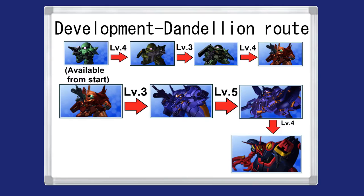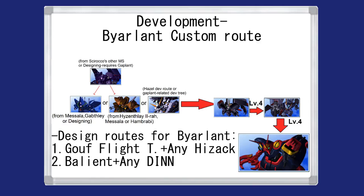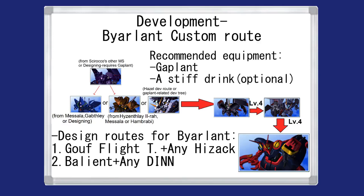The second shortest development route is the Dandelion one. You basically go from Zaku 2, which is also available for purchase from the start, turn it into a Zaku 2 Kai, then Hisak, then Marisai, and that one turns into the Rosette. The Rosette is the core unit for the Dandelion, and in this game that's the case as well. As for the Biarlond Custom route, it's a little complicated, because the Biarlond Custom is developed from the original Biarlond, and you have to navigate the convoluted web that is the development tree for the WR7 Transformable Mobile Suits. I don't recommend this one unless you have a Gapland on hand, maybe a stiff drink or two.